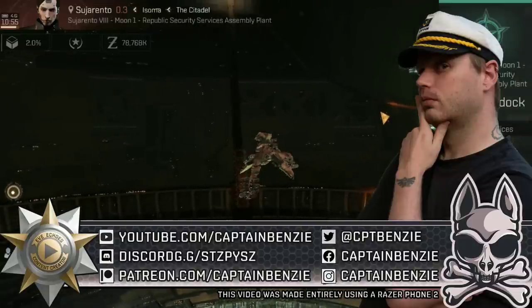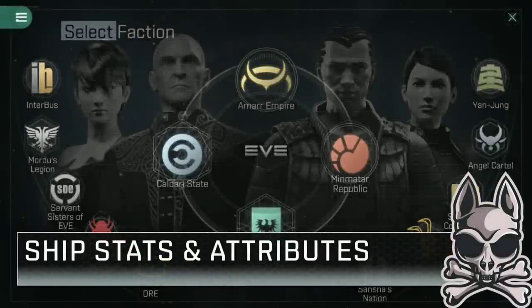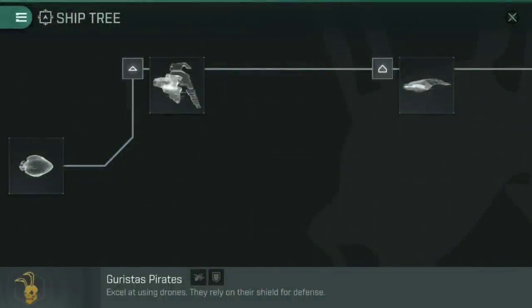All that said and done, let's talk about the Guristas Pirate's Worm. The Guristas Pirates are one of the five pirate factions currently available in Eve Echoes, alongside the Blood Raider Covenant, Sansha Nation, Angel Cartel, and the Serpentis Corporation. These guys are based mainly out of Venal, but you will find them throughout Caldari Nullsec. Look in Caldari space and you'll see that the combat anomalies there are Guristas Pirate anomalies. The Caldari of course are renowned for using missiles and shield tanks, and the same goes for the Guristas Pirates, but they also have a heavy reliance on drones — drones with a touch of missiles and shield tanking.